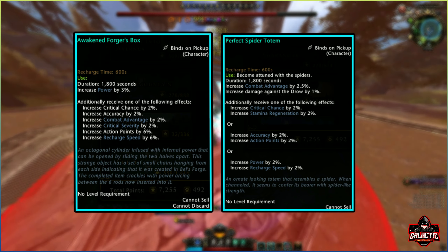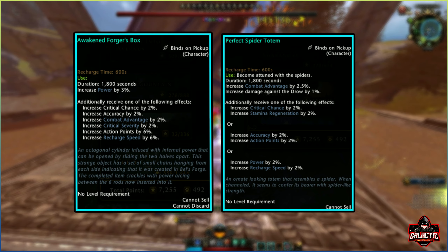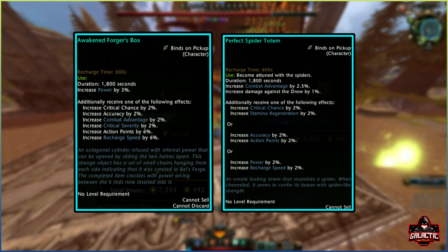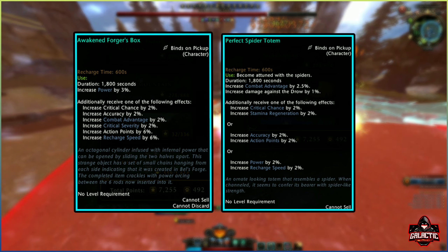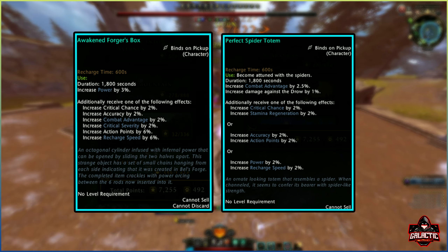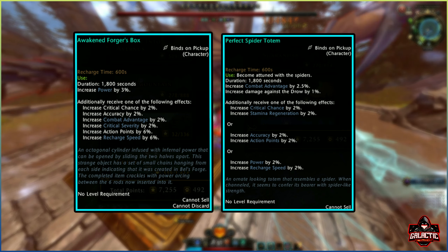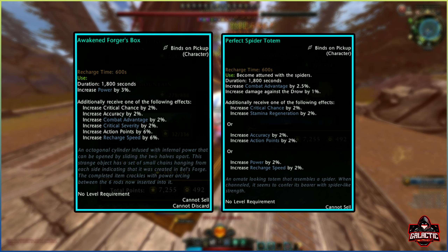The Spider Totem grants you 2.5% combat advantage, and an additional 1% increase in damage versus the Drow — so obviously that's in Underdark areas mostly. It also grants you two more stats: either 2% crit chance with 2% stamina regeneration, or 2% accuracy with 2% increased action point gain, or lastly 2% power with 2% recharge speed bonus.